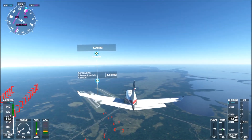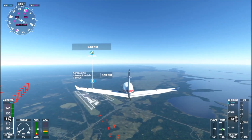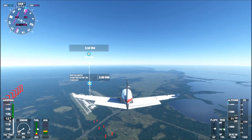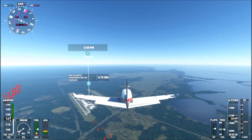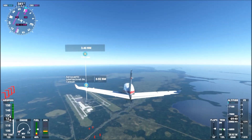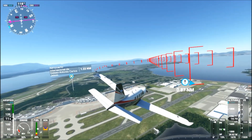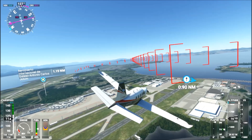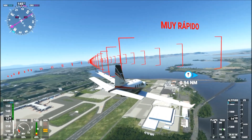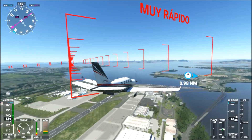From 4 miles out, your goal will be to get to where the route marked in red starts — it's like a tunnel in red, and sometimes it turns blue. You have to get to those squares; they will guide you to the airport runway. Now what we have to do is look for the tunnel and enter it — this tunnel will take us safely to the runway.